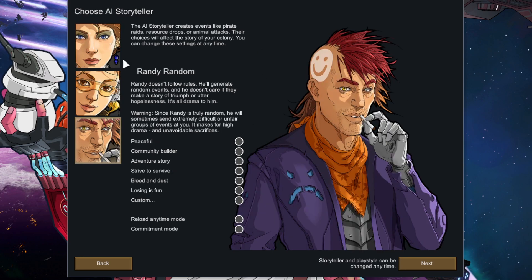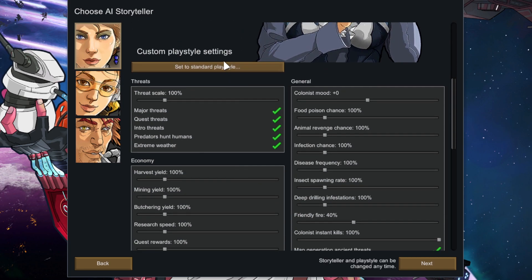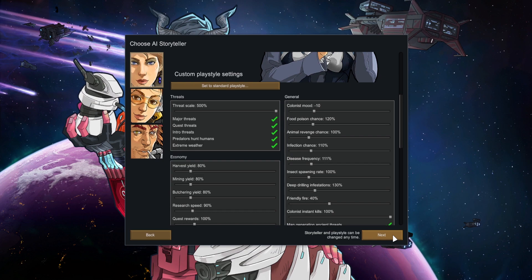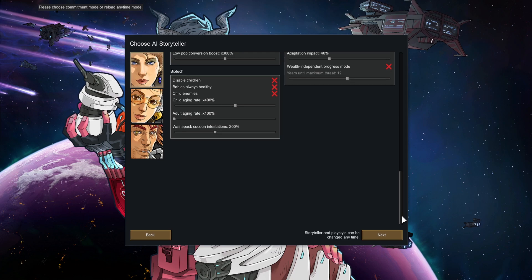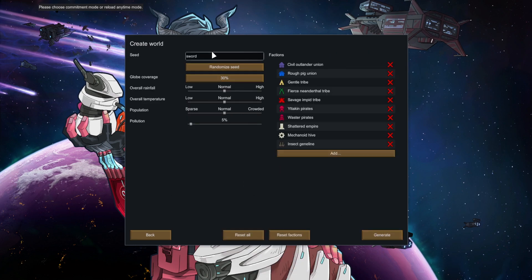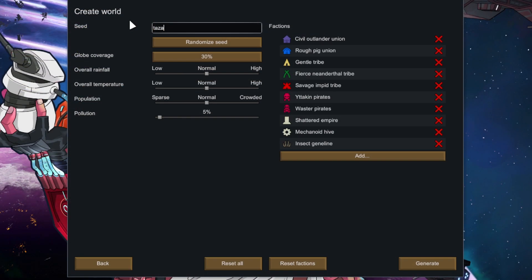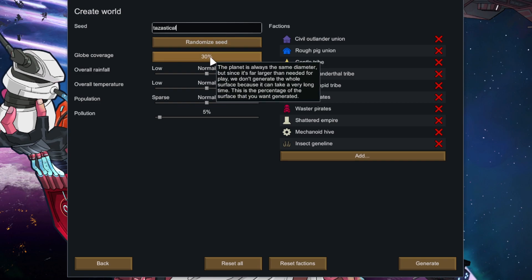We've done Randy quite a lot lately — I feel like Lissandra needs the love. So we are going to do custom. Losing is fun. Threat scale: five hundred percent, because apparently I like pain. I'll reload any time just in case of shenanigans. We're doing the old disaster call. I'll just do thirty percent because we don't do crazy stuff on the map and it just reduces load times a little.